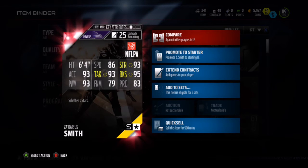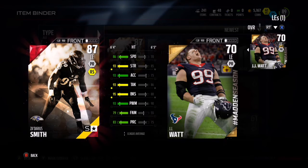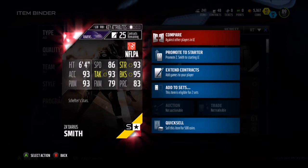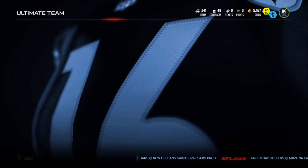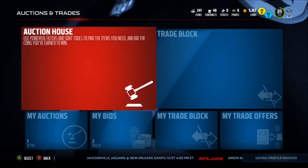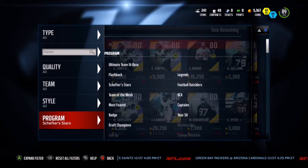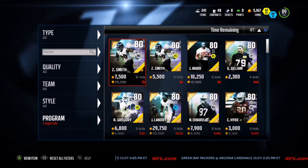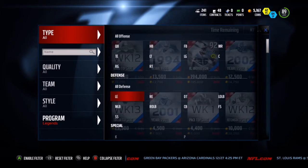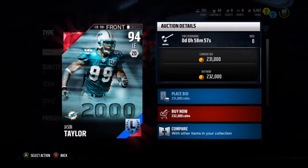When I go and compare him to some legends, he's better than the legends. He's so much better than the one for the Dolphins — Jason Taylor — and Jason Taylor is going for like 250k. Why would you spend 250k when you can get a better player for the 30k this guy costs, and his price is going to go down? With Reggie White, he sort of compares — they're about even — and he's only a 30k card.